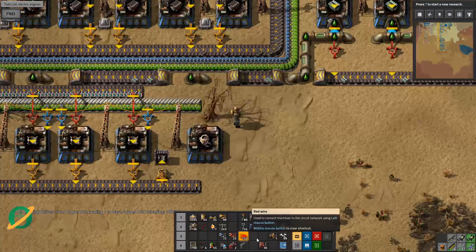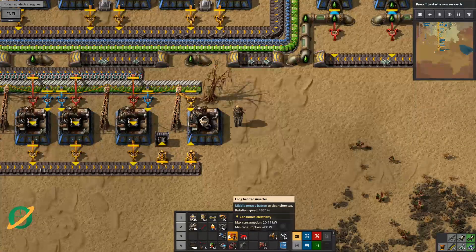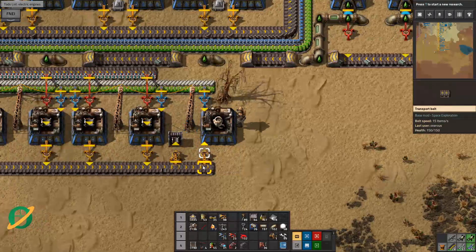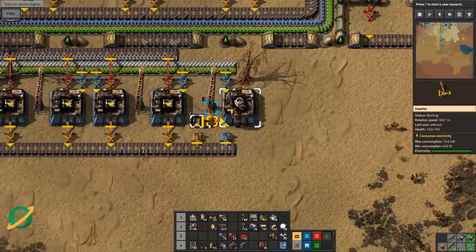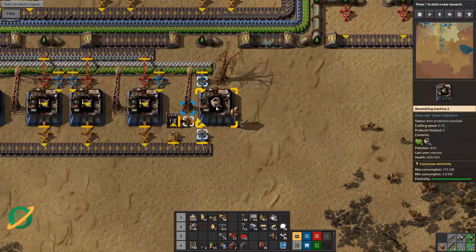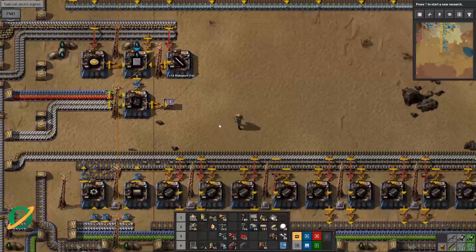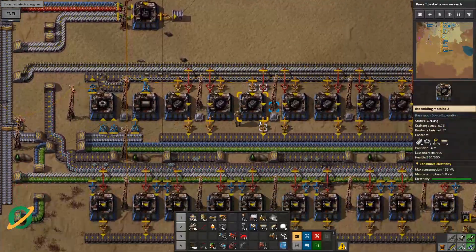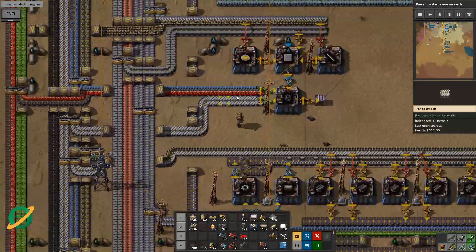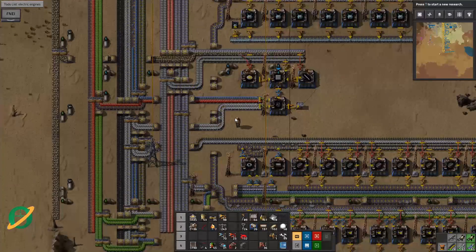Let's move that over to there - construction robots. We're going to need a robot port, but we'll get to that. Now these are really quick to build from memory - 0.5 seconds. Let's do one of those. We also need circuits, steel chests. Steel, red circuits. And we need green circuits. Let's bring in some red and green circuits. You can see where I'm going with this.